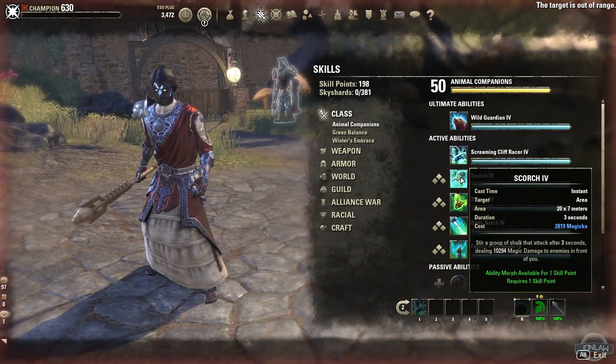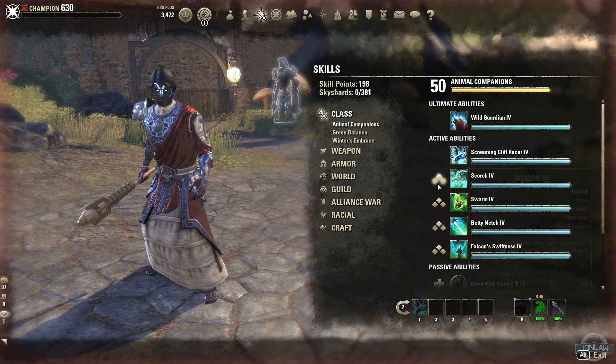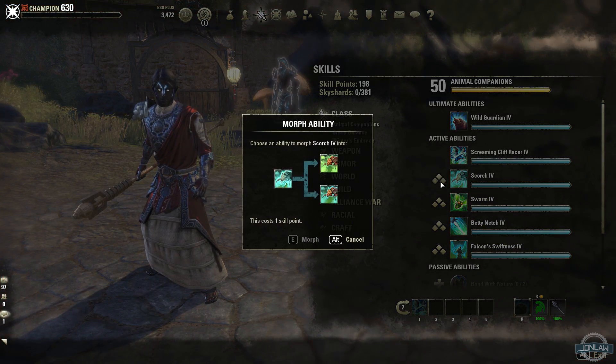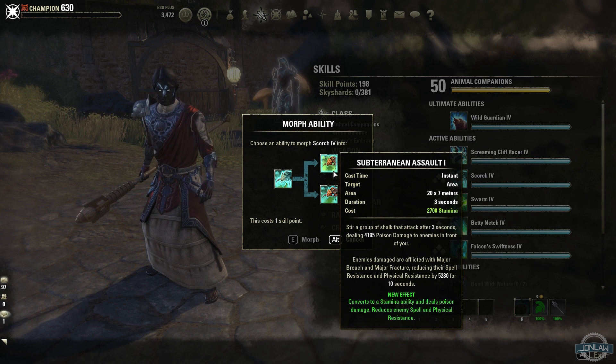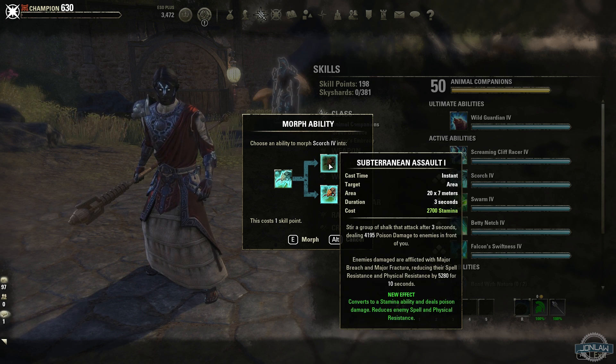Next we have Scorch — it's a shalk that attacks after three seconds, then you call it into the ground in an area and it just does damage. One morph converts it to a stamina ability, so if you are stamina you might want that one. The other morph has a stun effect, which is kind of good, but I'm not really sure about it since it's only stunning one enemy.